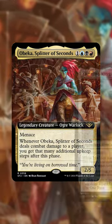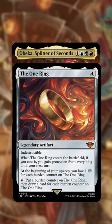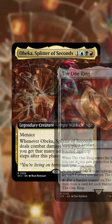Another example would be the One Ring. At the beginning of your upkeep, you will lose life equal to the amount of burden counters on the One Ring. So it's kind of useless there as well.